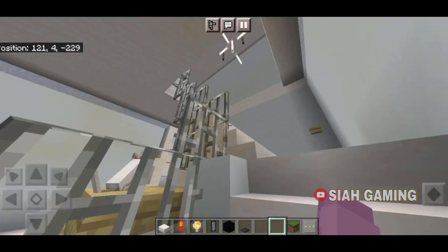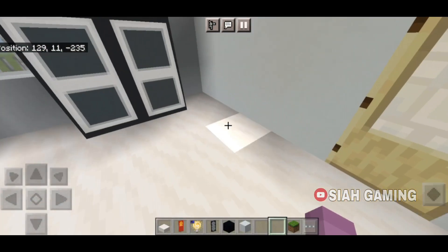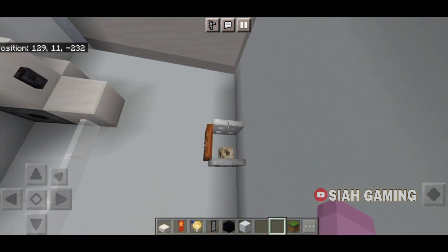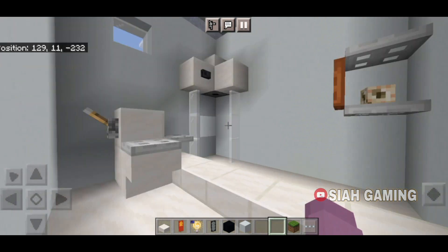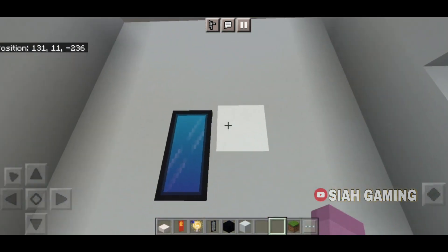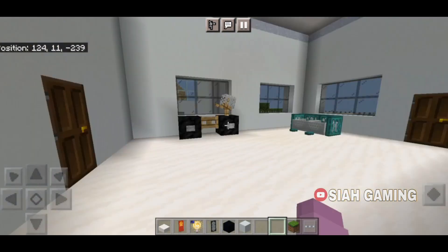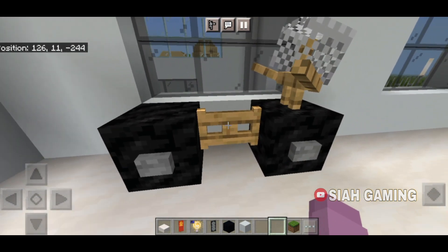Now let's go upstairs. Here is the washroom, and then the mirror and the cabinet, and then here is a stationary bicycle.